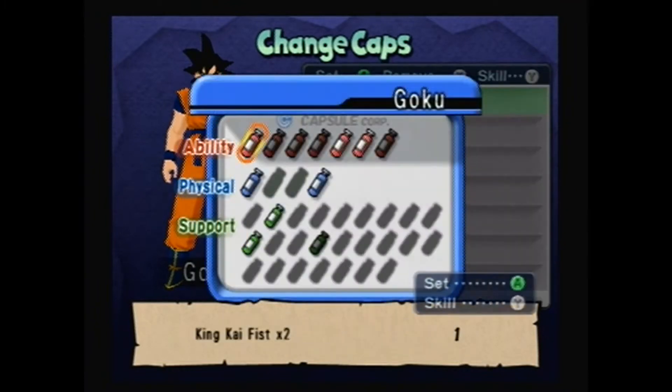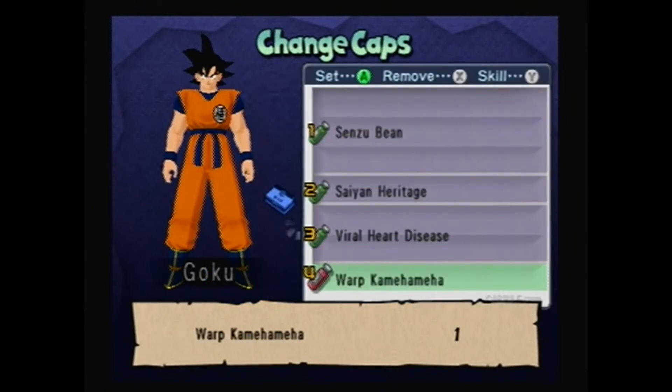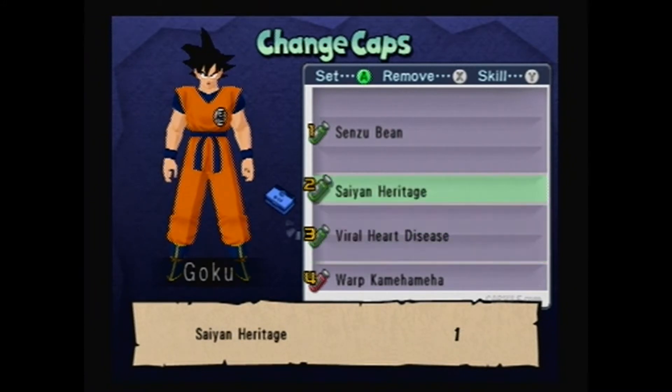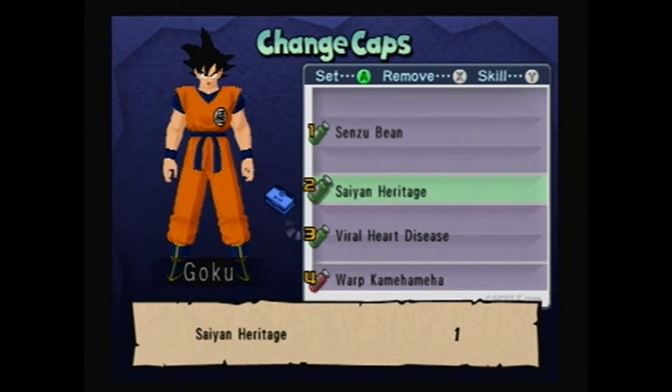So I'm going to use Goku, because Goku's pretty good. I want to give him... I do have Warp Kamehameha, that's good. I'm going to give him a Sensu Bean, and also Warp Kamehameha. So now both of our healths will drain, but whenever Goku gets down to zero health, he will be resurrected with full health from the Sensu Bean, and he'll also be stronger.